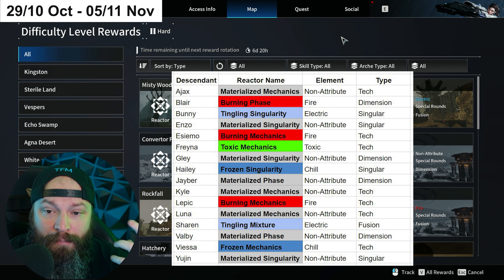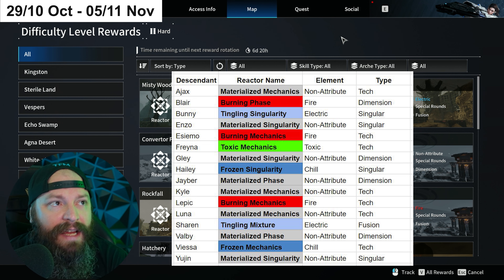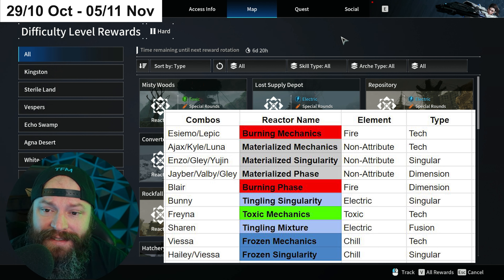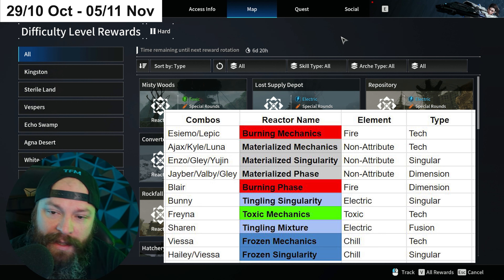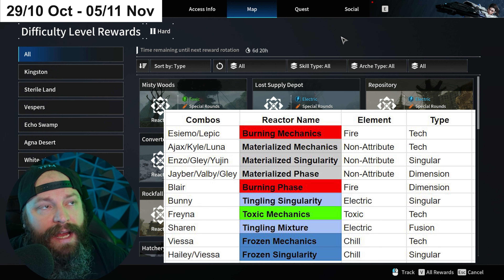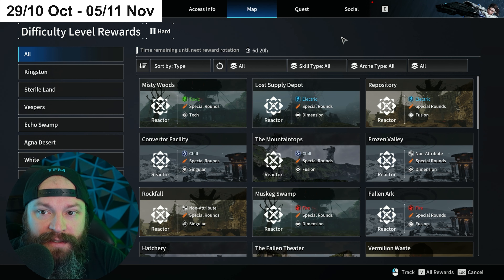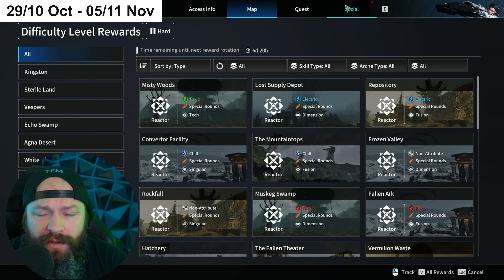We can build a table showing the meta — best-in-slot reactor per descendant — and then combine entries since certain descendants share reactors. For example, Isomo and Lepic both use Fire and Tech as their best-in-slot, so farming for Lepic also covers Isomo. This week is a full week with a huge amount of reactors spread around, with Special Rounds weapons being a favourite.